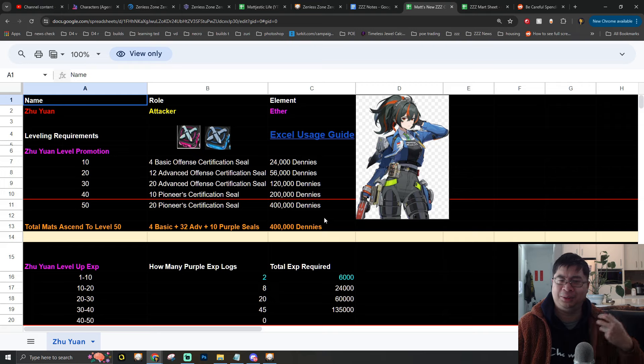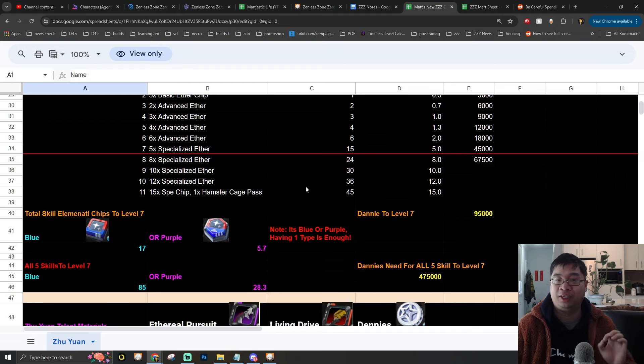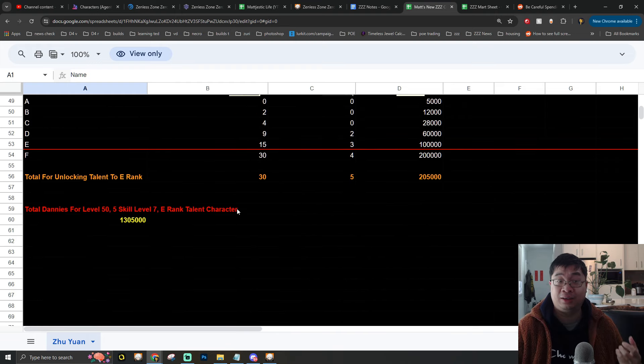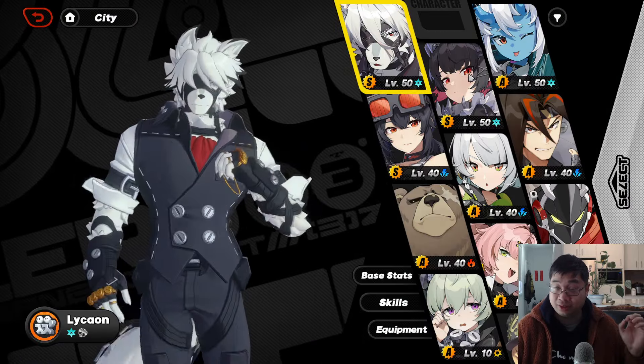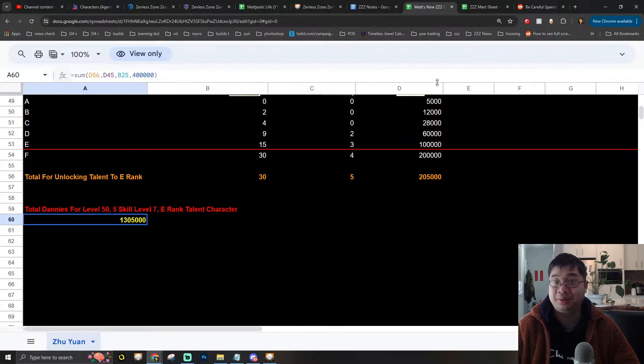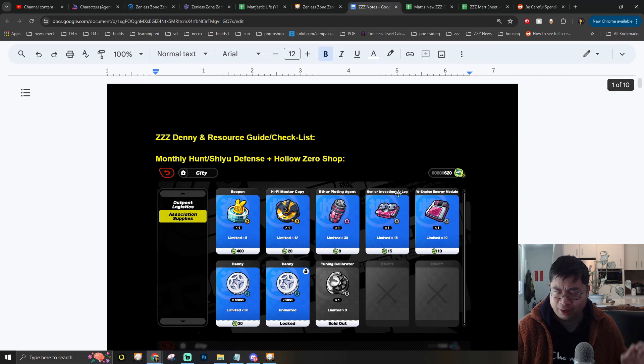You might be wondering why you need so much Dennys. If you look at the preparation guide for Zhu Yuan, just leveling to level 50 and rank 7 of the skills costs 1.3 million Dennys. It could cost over 2 million Dennys to get one character close to level 60. Most of my characters are still level 50, and this will become a very big resource factor for most of us 1-2 weeks into the game.